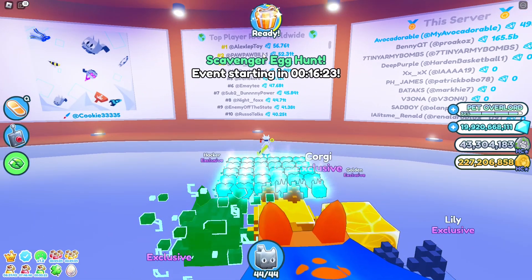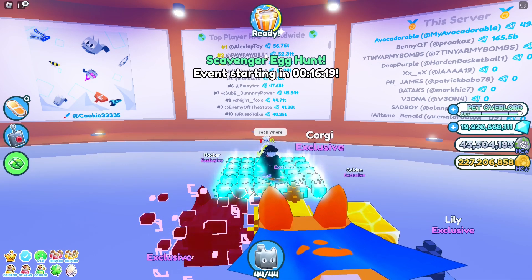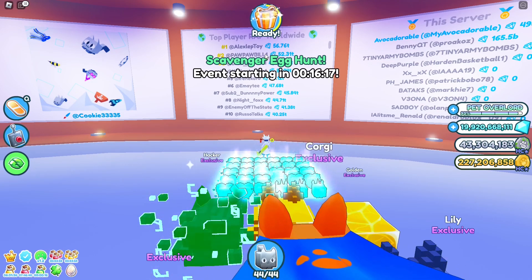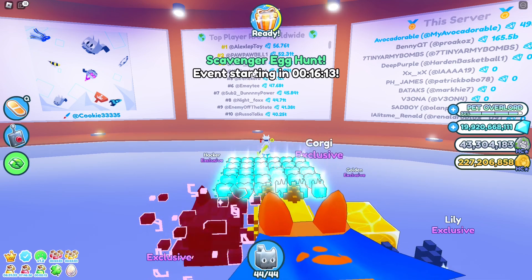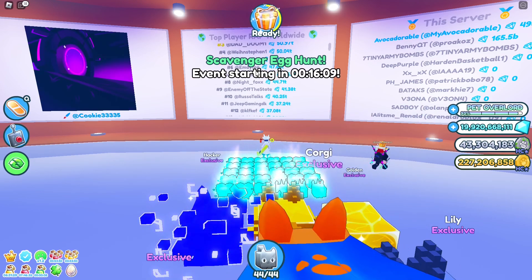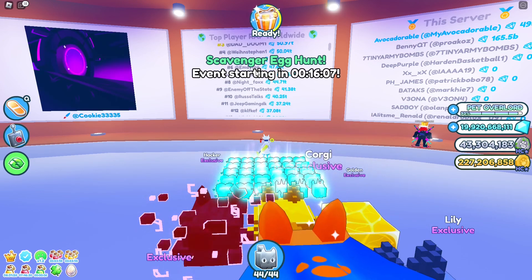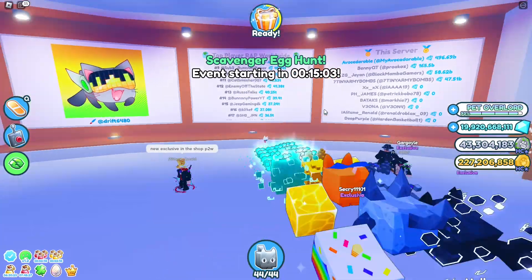This means that players with higher RAP values will be ranked higher on the leaderboard. As a result, expensive huge pets are likely to become even more expensive, while cheaper huge pets may become cheaper. This is because players on the leaderboard may sell their lower-value huge pets and use the proceeds to purchase higher-value ones in order to increase the RAP value of their inventory.